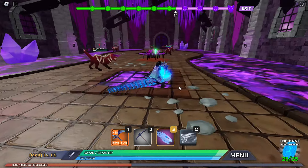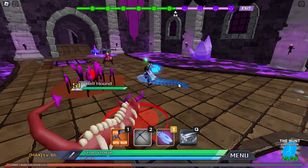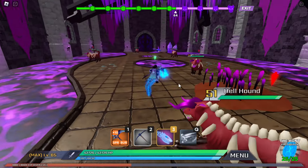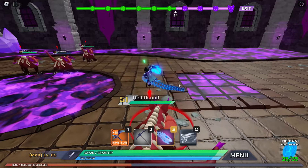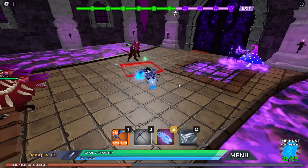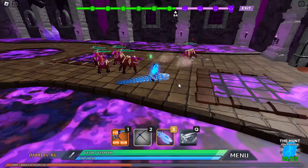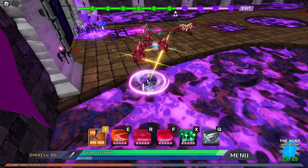I think it's better using a weapon that has good range skills. For example, you can use the scythe, the katana, the greatsword, or even the one-handed sword — that's already good. But be careful with the one-handed sword because you only get like one range skill, and enemies from floor 90 hit so hard.